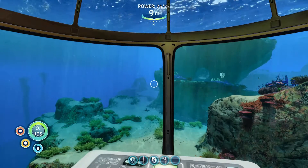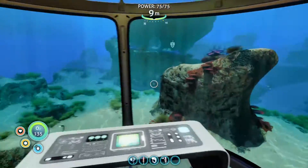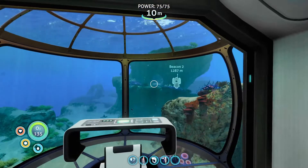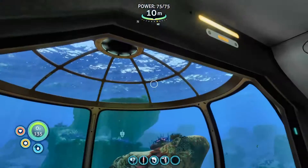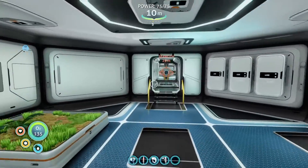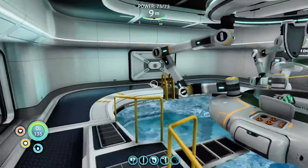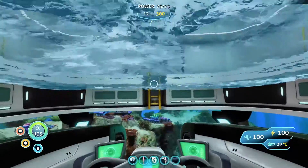Welcome back to our playthrough of Subnautica. We've got some stuff together. On today's show, we're a bit short on time, but we're going to do two things: one, head over to that island - the one with the crazy aliens who shot our ship - and explore it. We didn't get a chance to explore the island itself last time, only the alien place.